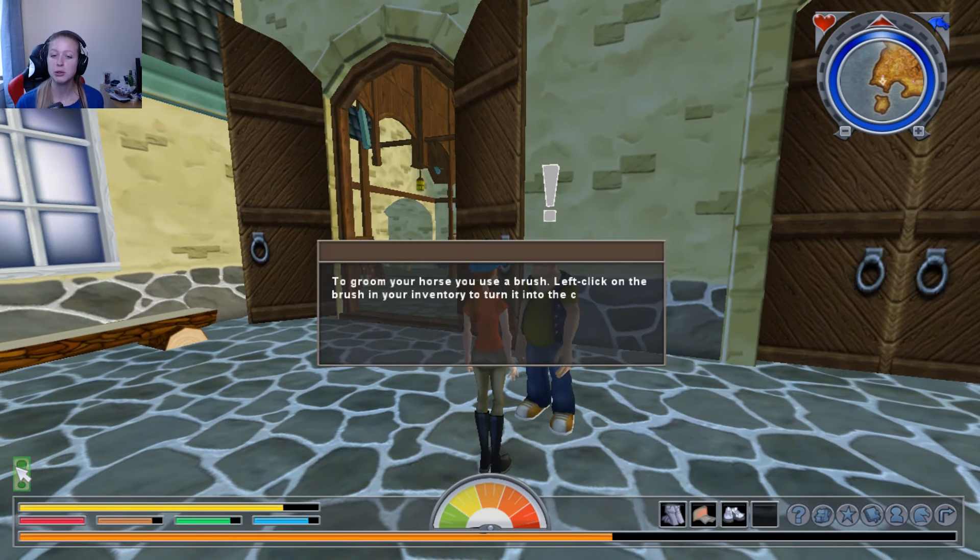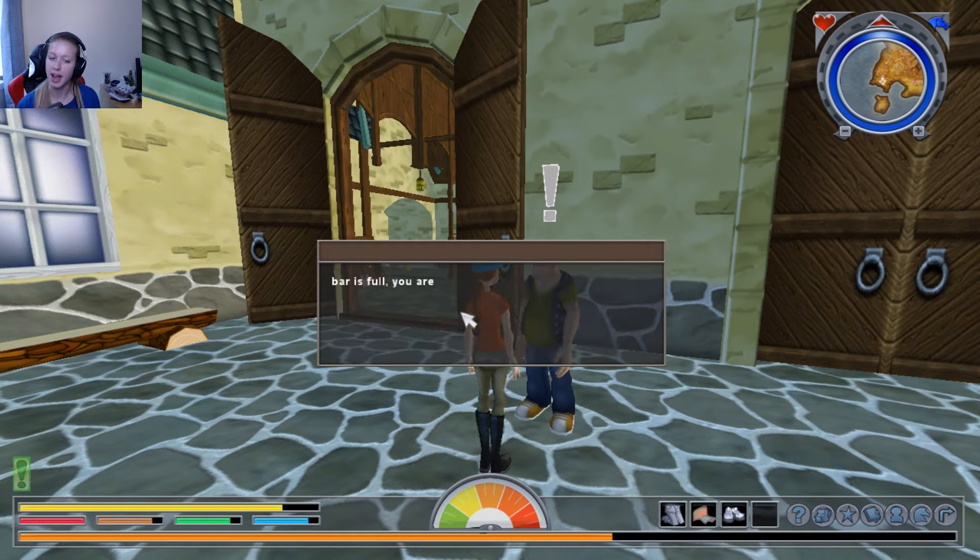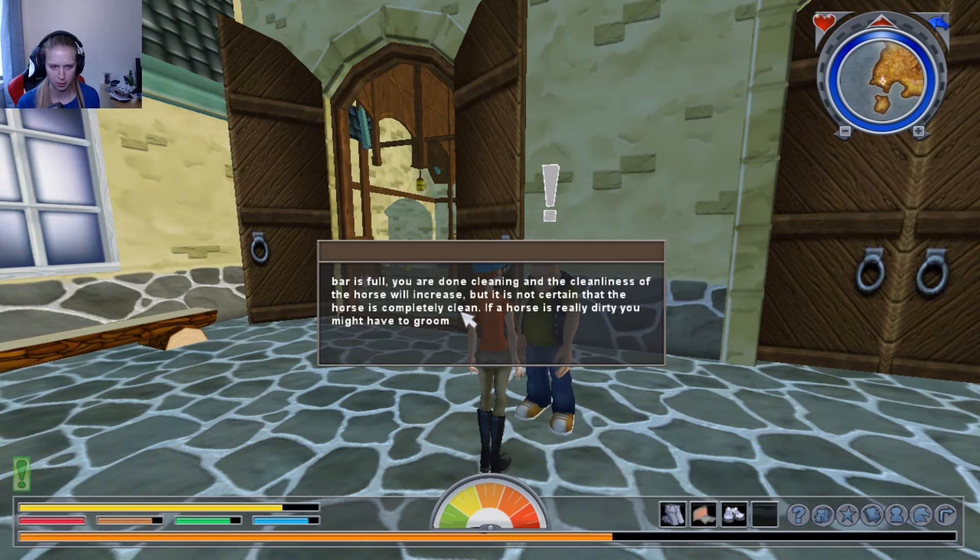To groom your horse, you use a brush. Left-click on the brush in your inventory to turn it into the cursor. Then move the brush to the horse's side. Remember that you need to be close to the horse to interact with it. When the icon turns green, click again and you will start grooming. This starts an action bar — when the action bar is full, you are done cleaning and the cleanliness of the horse will increase.